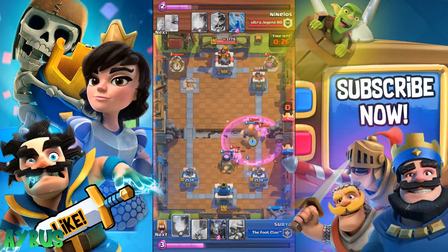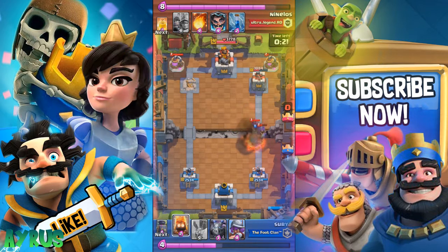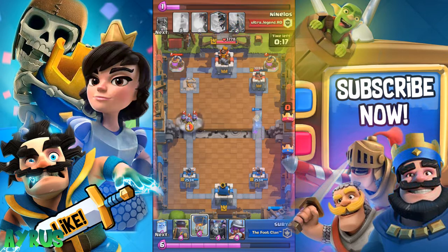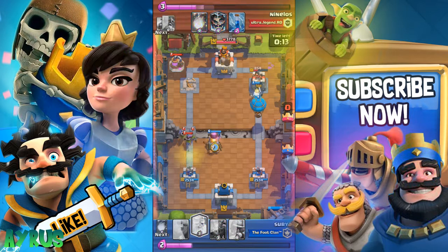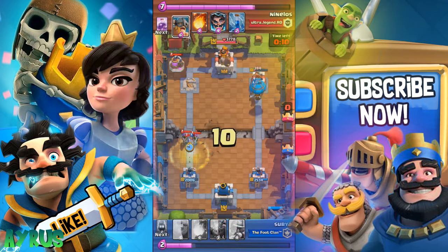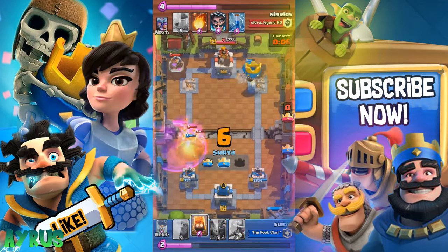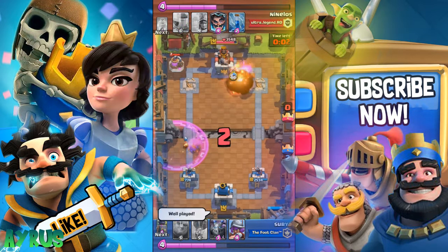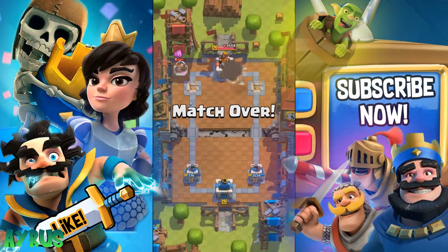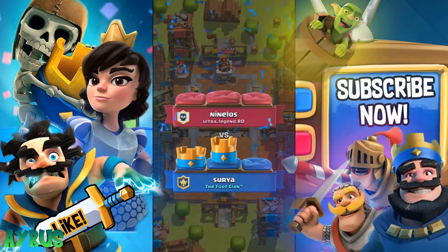We're in some trouble now so we Fireball again. The Ghost goes in invisible with 15 seconds left. We put in the Furnace and then another Fireball to take down the second tower. Even threatening the first tower at the same time. The Furnace does the job for us and we get a two-star victory.